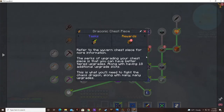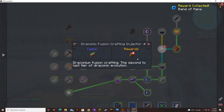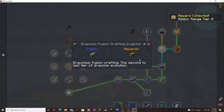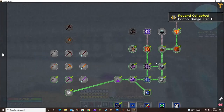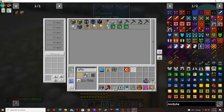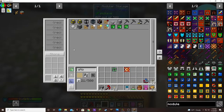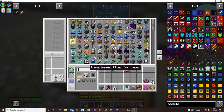Let's see what we got for our rewards. An elite jetpack, but I don't need it anymore. A band of mana. And an add-on range tier 8 — that's a big one. That's another one that holds mana, but I have the greater one.